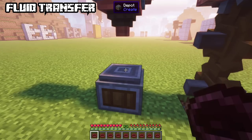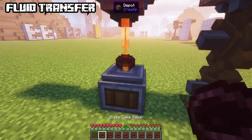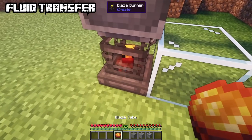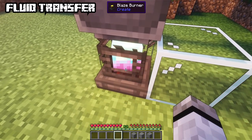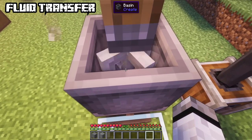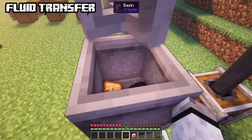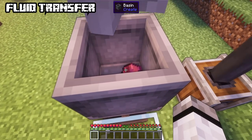The most important recipe is filling a blaze cake base with lava to acquire a blaze cake — you can't consume it but it's needed for progression. If you feed blaze cake to a blaze burner, it will superheat, unlocking two recipes: any stone blocks can be converted into lava, and the second is combining three glowstone, three powdered obsidian and polished rose quartz to get chromatic compounds.